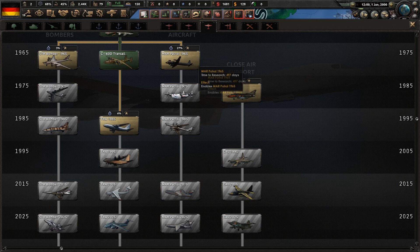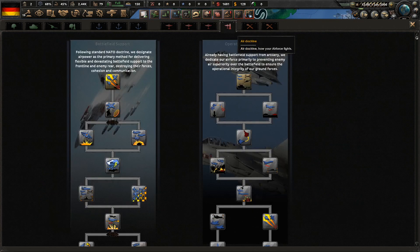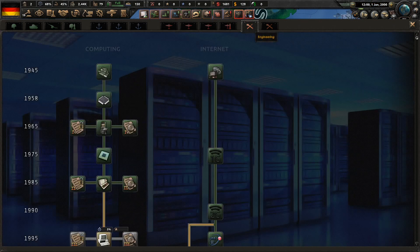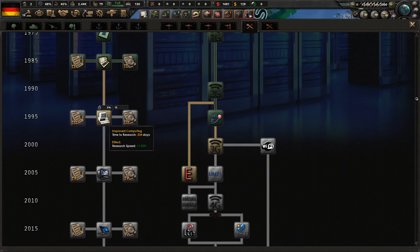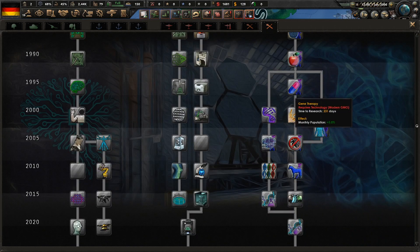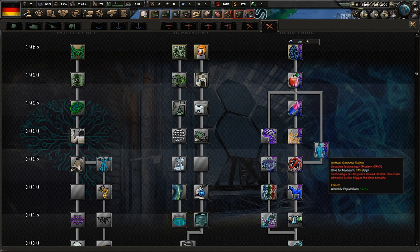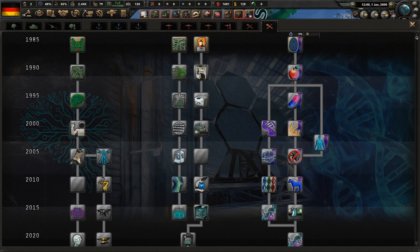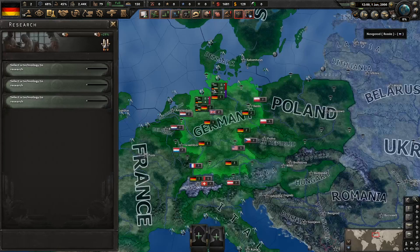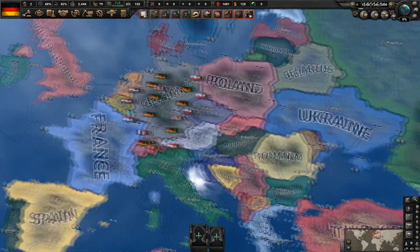There are two air doctrines and an engineering tab with background pictures, covering improved computing, industrial technologies, and population growth mechanics — you can increase monthly population and the birth rate for your country. Overall, the research tab is very impressive.